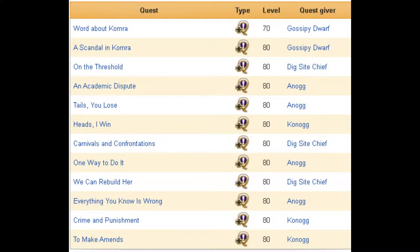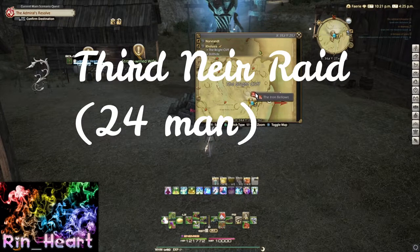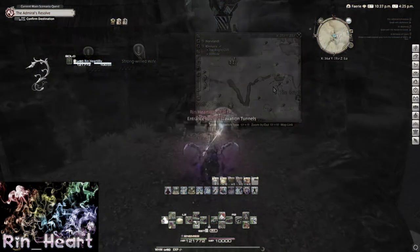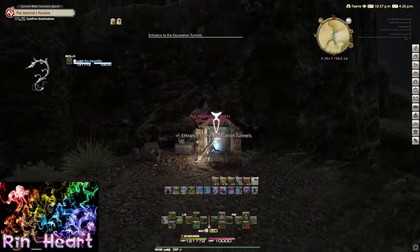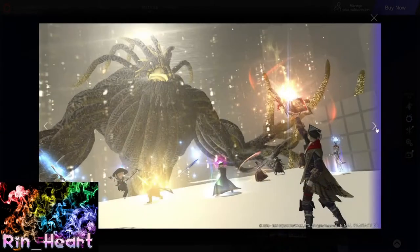The next thing you're going to want to think about doing is finishing all your Nier quests. This will be the third Nier raid that they're about to release to the saga. You can find these at Cadas Enclosia — just head over to the excavation site. Another thing you're going to want to do is try to save some of the coins from the other Nier raids.